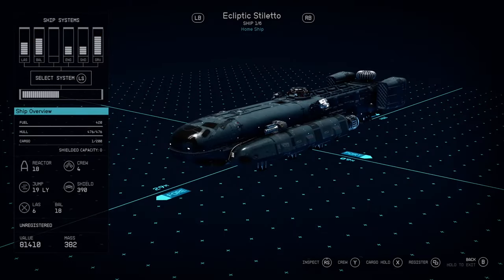I get on the ship, sit down, add it to my fleet, and I've added an Ecliptic Stiletto just as a random encounter.